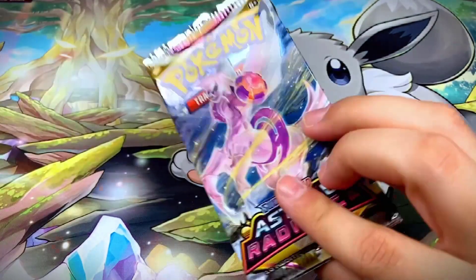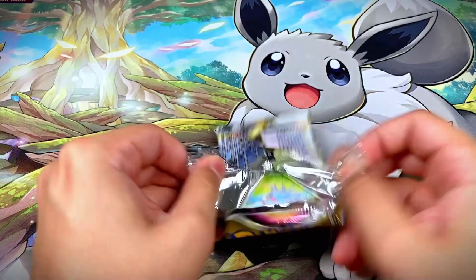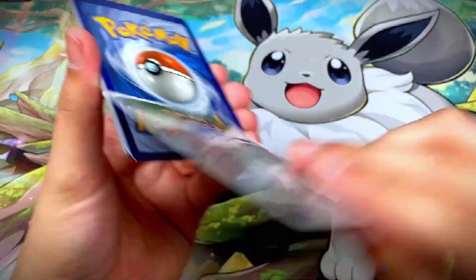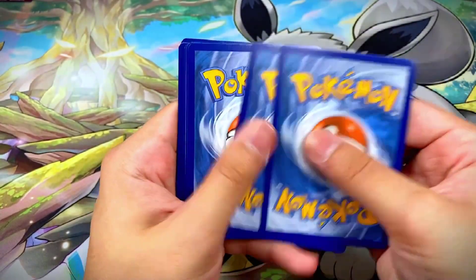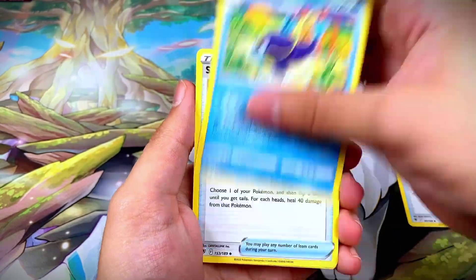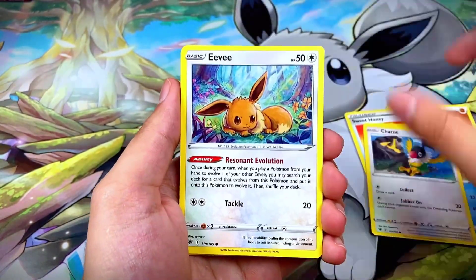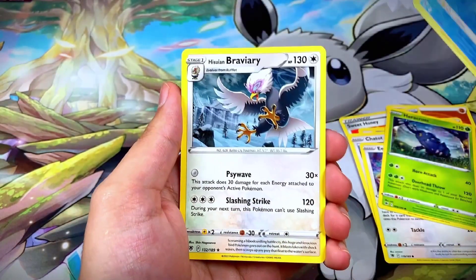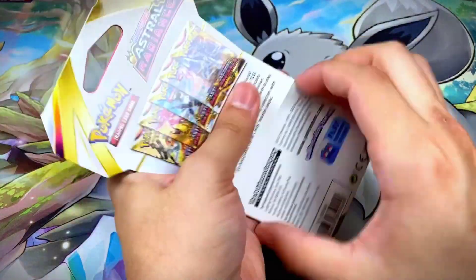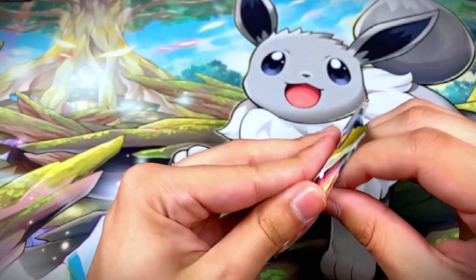Pack eleven has Palkia on the front. We got a white border code card but could still get a hit. We got Fighting Energy, Featherball, Whiscash, Honey, Glameow, Swinub, Chatot, Eevee, Perrserker, Bronzong burst, and a Hisuian Braviary non-hollow rare. Pack twelve has Dialga on the front.